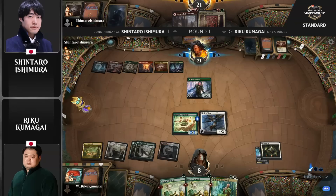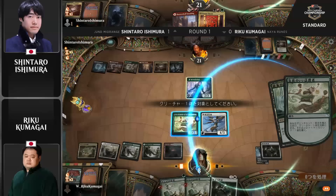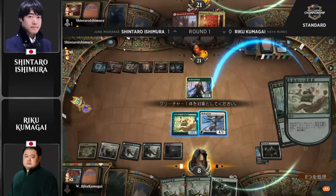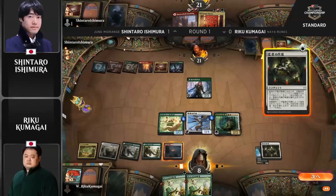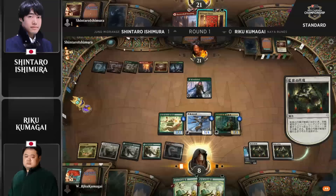Riveteer's Charm off the top here for Ishimura — that's a nice way to play around the Safekeeping. You can go Riveteer's Charm and that ensures you get a Legion Angel off the battlefield. I'm wondering if there was maybe some consideration to just cast it and then attack. Another Circle of Confinement. Shintaro is hoping that Kumagai does what he's done here — put another plus-one, plus-one counter on it. There goes the tracker.